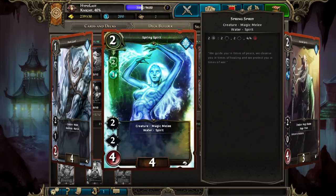Spring Spirit, if she's being evenly matched with a flyer or a melee — for example a Harpy from Cat — she's going to be able to take that out after retaliation damage, and in the case of the Harpy, Spring Spirit just straight up always wins.